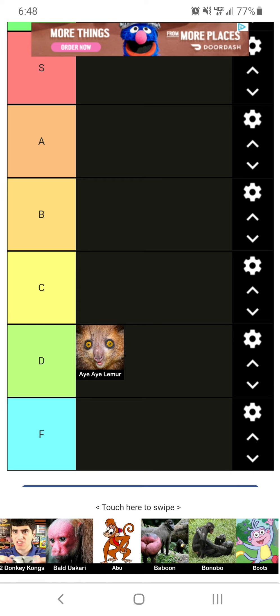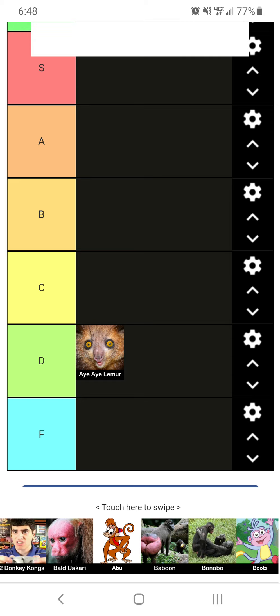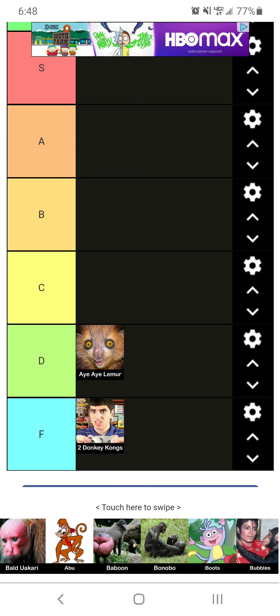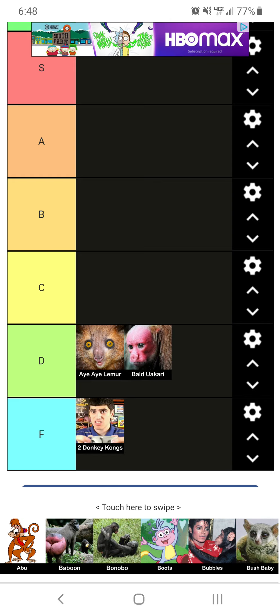Okay, so we've got two Donkey Kongs. I'm sure people know what this is — I honestly don't, I'm sorry. I'm going to put an F because that dude kind of looks like Blue's Clues. Now we've got Bold Uekri. Kind of looks like Red Skull, I'm going to put him at D tier.